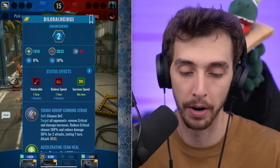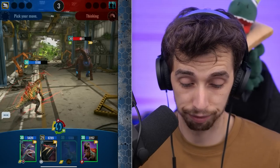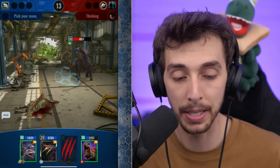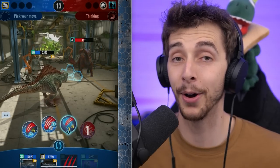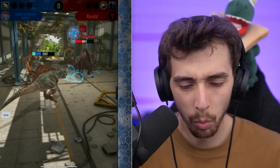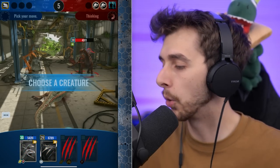Now he's below half health, he can go for his parity. I am vulnerable — he can do 4,000, maybe even 5,000. At this point I've just got to take the L with the Delokairus. Unfortunately it will die. The ironic thing is that if I hadn't boosted my Delokairus to extra damage, he might not be below half health. Now you swap? But why do you swap now? 5% chance. Alright, I quit — we lost this one.